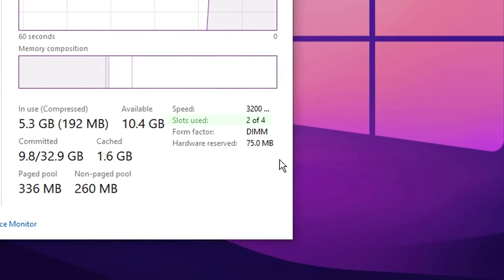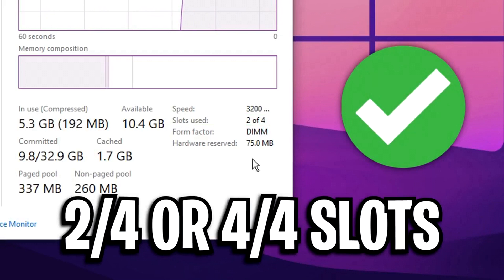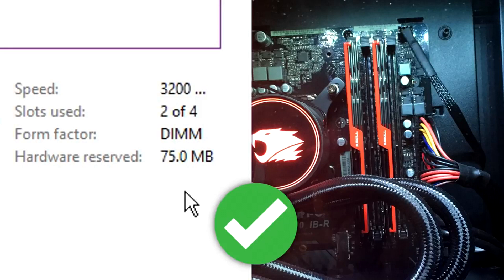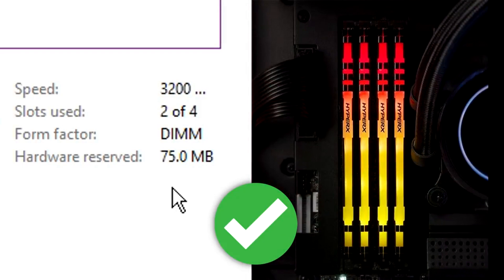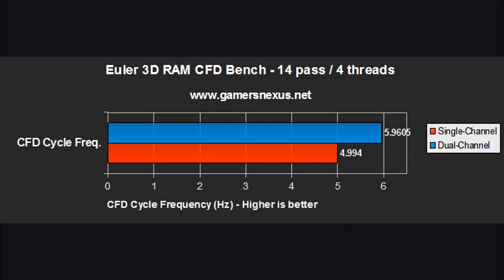This shows how many RAM slots your PC is using. It should say either 2 out of 4 slots or 4 out of 4 slots, as having evenly paired RAM sticks is very beneficial — this will make your PC run in dual memory mode, which will boost your FPS.